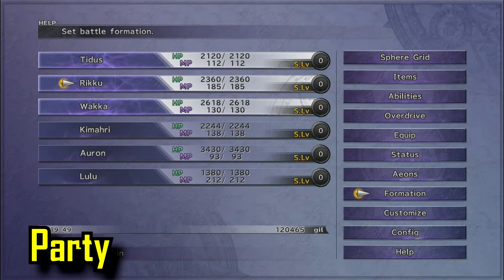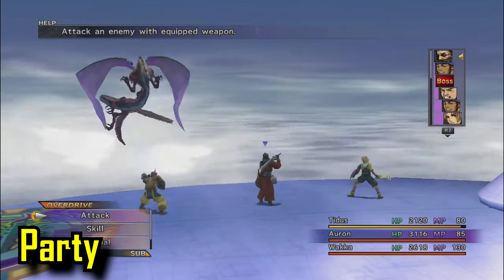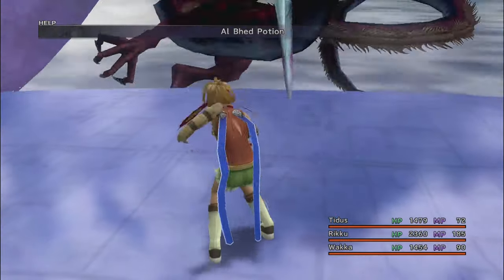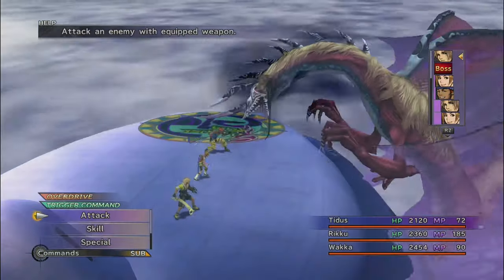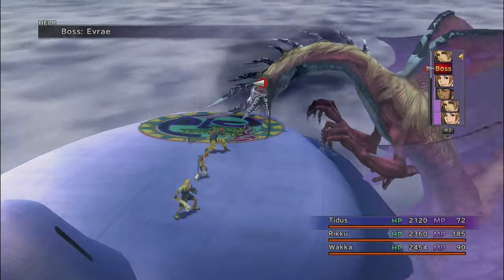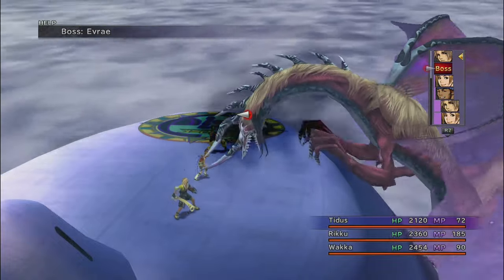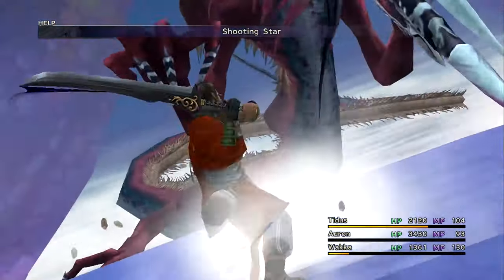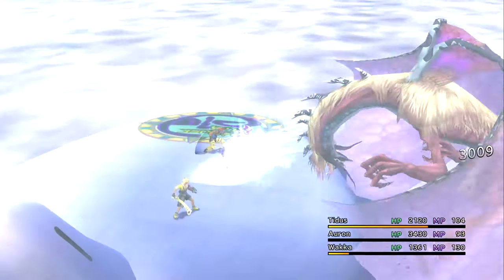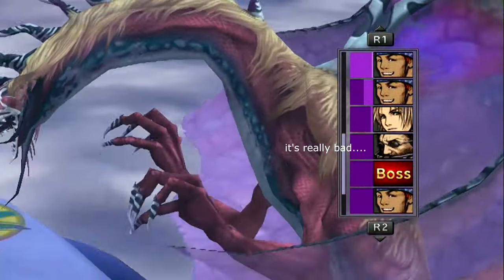The party you use is dependent on your preferences. With my strategy, I pretty much use Tidus, Wakka, and Auron for maximum physical damage output and have Rikku coming in and out of the frontlines as a support character. Lulu can replace Auron for some hard-hitting magic, and if your Kimahri has the use ability, he can bail you out in case Rikku goes down somehow. But the important characters you must have in the rotation are Tidus and Wakka. Side note: overdrives make the fights so much easier, but use them only after casting Haste on the overdrive user. Otherwise, you'll have a really bad time dealing with the delay. Trust me.